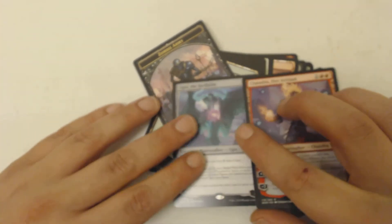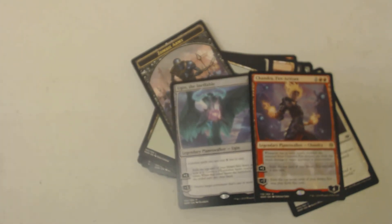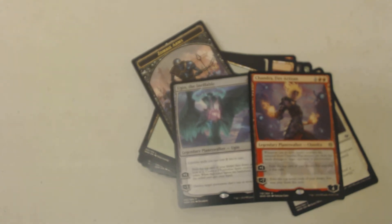Two rare planeswalkers — that ain't too bad. I am starting a Chandra deck, so I already have that one for it, but I can use this as a backup in the sideboard. Anyway guys, if you need a topic this week, tell me your favorite of the two planeswalker decks — was it Gideon or was it Jace, because why wouldn't they make another Jace one? Thanks for watching — tune in next week because I'll have the Jace planeswalker deck opening on Tuesday. Later!